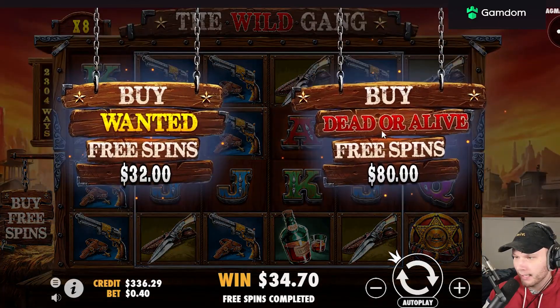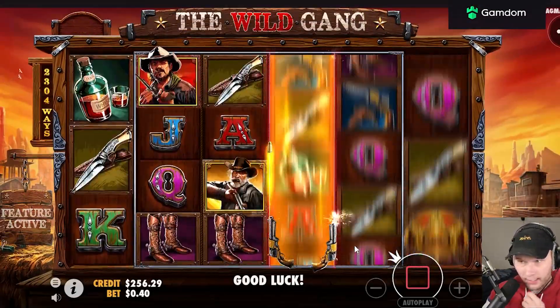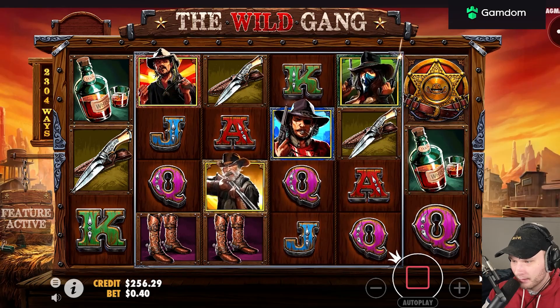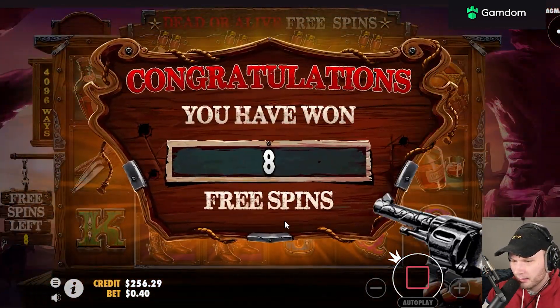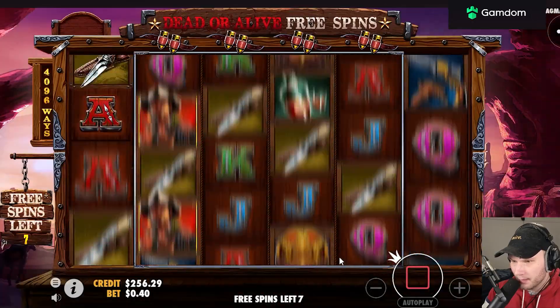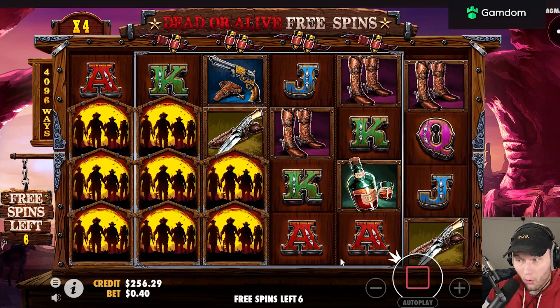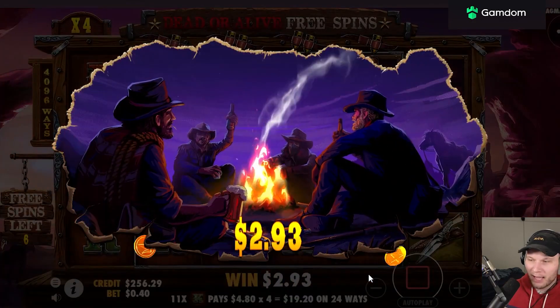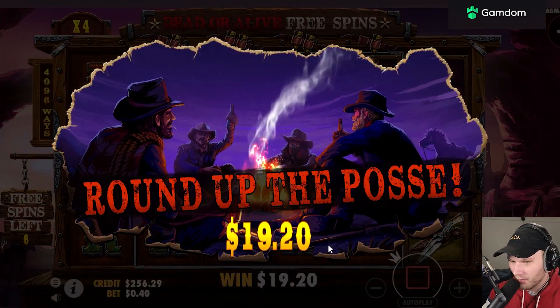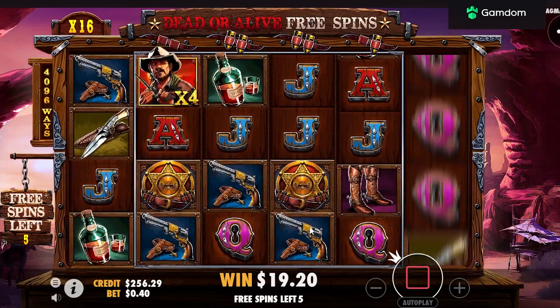We've sent three buys so far. Let's send an 80 buy and see if we can get the first profit buy on the biggest bet size of the video. Here we go boys — 80 buy, come on! You get eight spins on this one, which is interesting. Retrigs only give you two spins as well. Oh my god, if that was a premium symbol that would have paid a bunch of money. 20 back though — damage control.